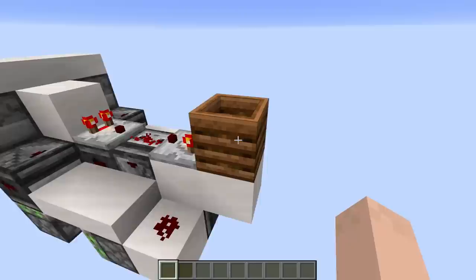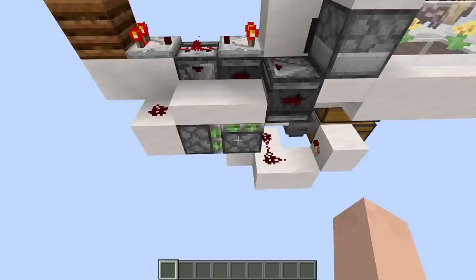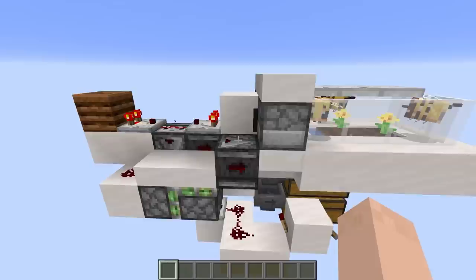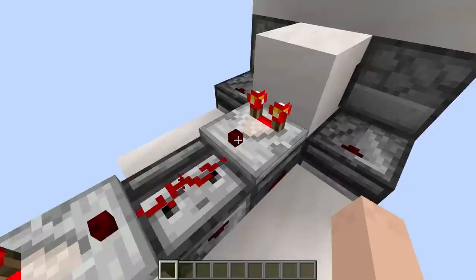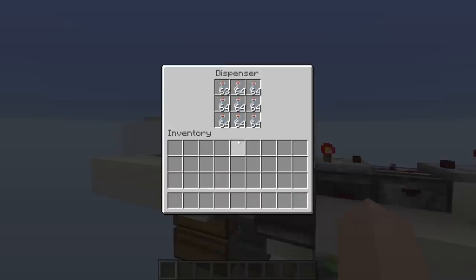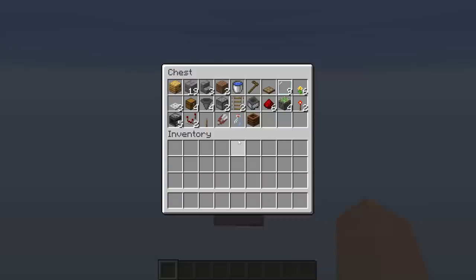As soon as the signal gets to five, we know it's time to trigger the system. We do that by comparing against this composter which has a level of four coming out of it, and that's going to trigger this observer to kick off the pistons, giving signal to the dispenser to get us the items we want. We control which dispenser fires with a T flip-flop situation — if we flip this lever, this piston triggers the dispenser with shears, and the other one gets pulled back so it no longer triggers the honey bottles dispenser.